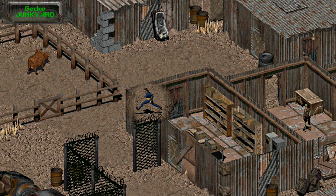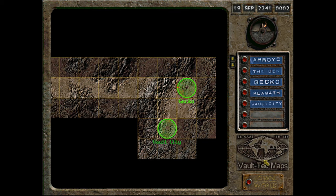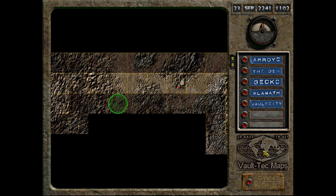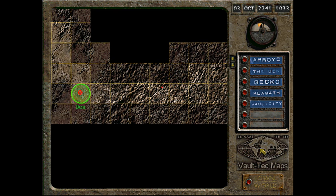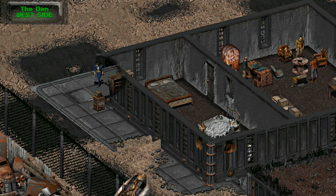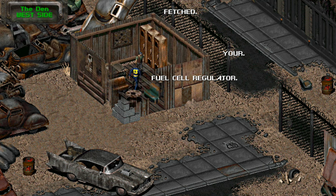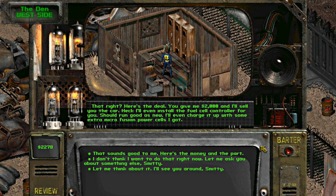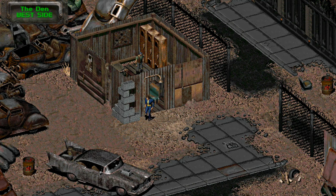With the Fuel Cell Controller in hand, and once you've finished your business in Gecko, you may leave Gecko the way you came in and speed walk all the way back to the Den's west side. Here's hoping you scavenged all you could and saved up your cash, because it's time to talk to Smitty and get that Highwaymen running. Approach Smitty with the part and he'll ask for $2,000 before he gets to work on the car. After handing him the money and the part, there's a short time transition and the car is yours.